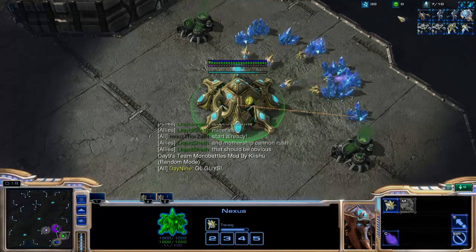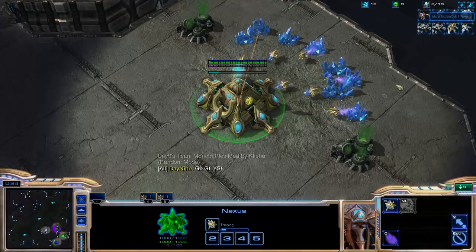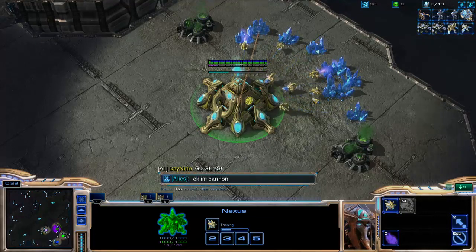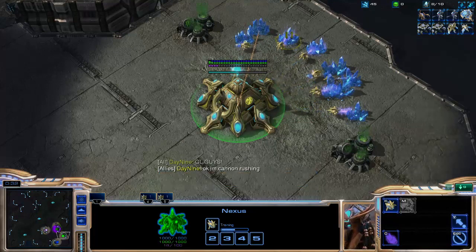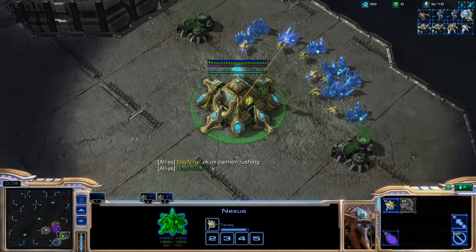As you can see, we have Zergling, Ghost, Ghost, Mothership. And you are going to be battling against Thor, Thor, Zealot, Phoenix. Oh my God. I mean, what's the best way to kill off... I guess the Zergling player is the one who's going to have to be killing them off.